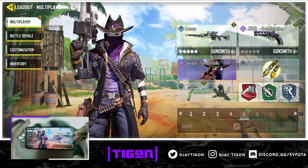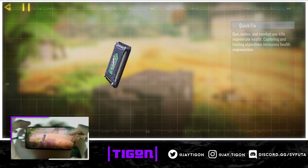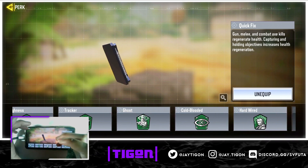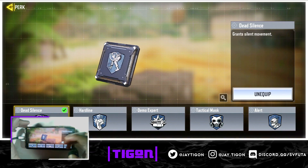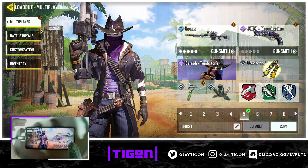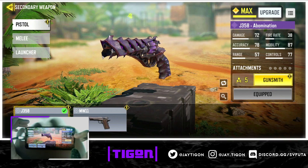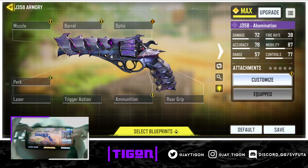For operator perks, you want the Agile perk — it makes the class incredibly fast. Quick Fix is really good as well, at least for now — definitely run it. I may add High Alert once I unlock it. For your secondary, you want the J358 pistol — there's a lot you can do with it in gunsmith.